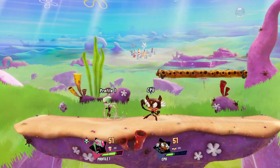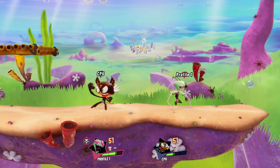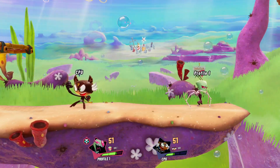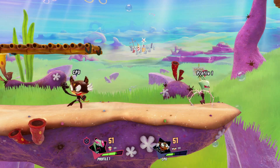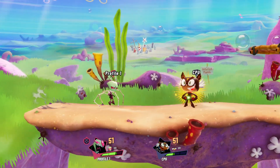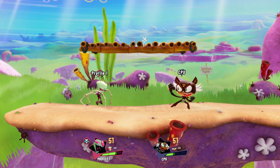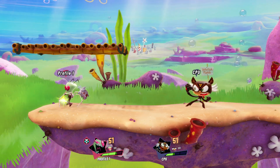That's one way to get around things with Gurr. Zim has so many ways to ledge trap and edgeguard. Speaking of traps, let me show you Zim's best option for ledge trapping.